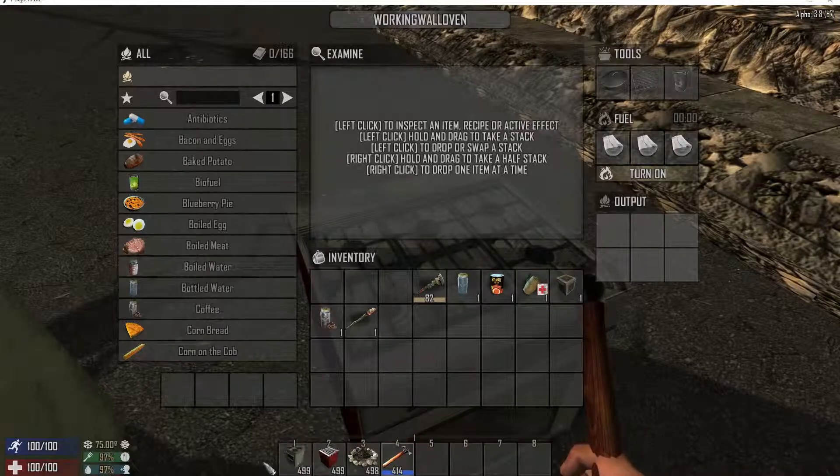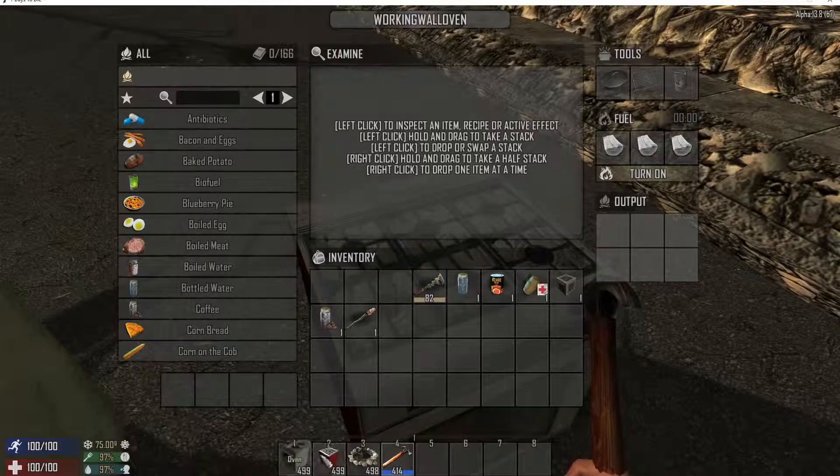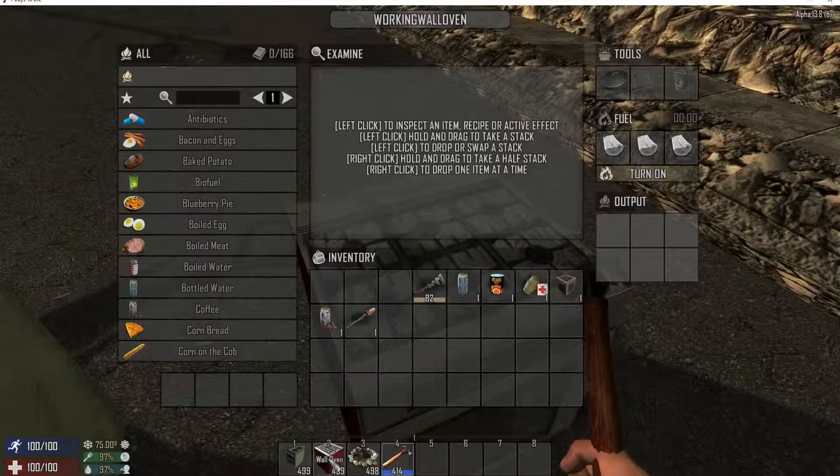Hammer, campfire, oven - and of course you've got to have the recipes to allow them to make these, or if they find them in any house, they can use them.